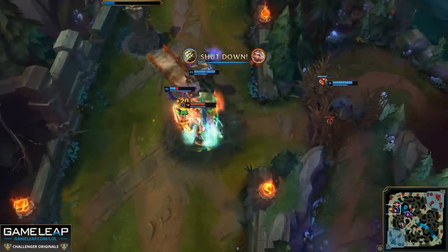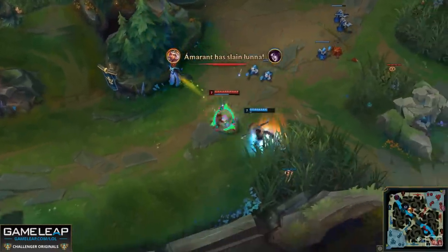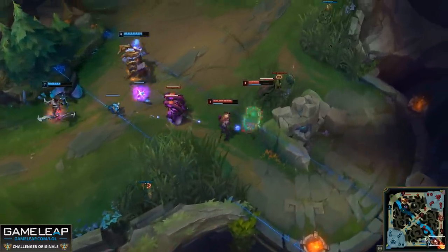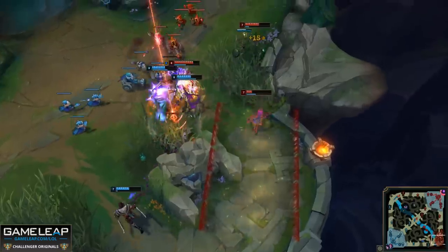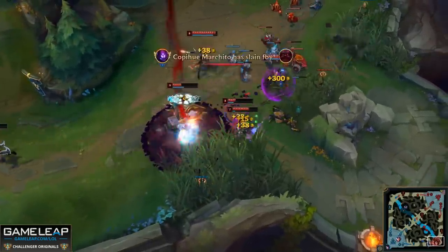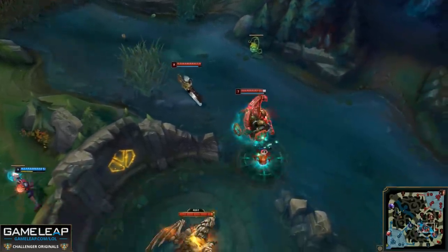It can be difficult to choose between farming the wave or defending a ward. Usually farming the wave is more efficient, but if the control ward dying puts you at great risk of being ganked, consider defending it. At that point the ward has done its job — it gave you information on where enemies are and you can play away from that area. But you've lost control over it. Control wards are a powerful tool, but they need support. If a ward gets cleared 15 seconds after placement, that's a big waste.